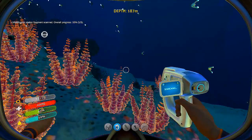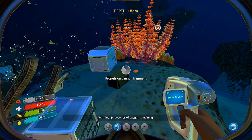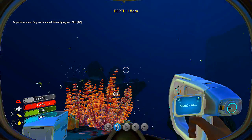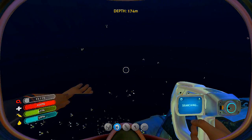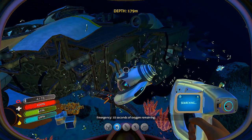Awesome, we need three of those and it's starting to get dark. There's another one — hopefully a propulsion cannon. My oxygen is dropping really quick, where did my seamoth go? Oh my god, I'm about to die. There's a shark! Where's my seamoth? There it is — emergency, ten seconds.